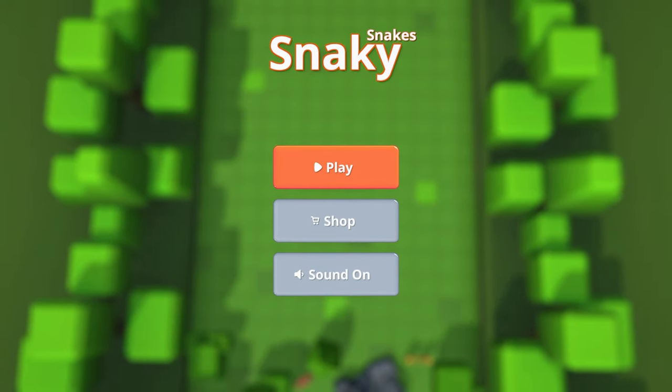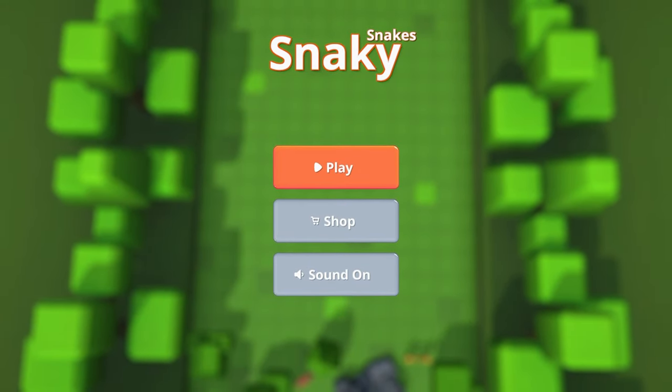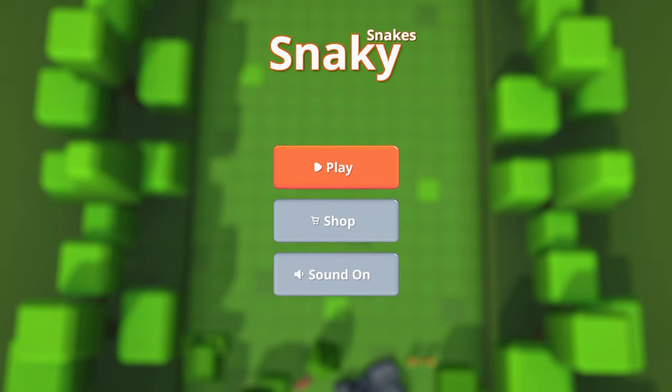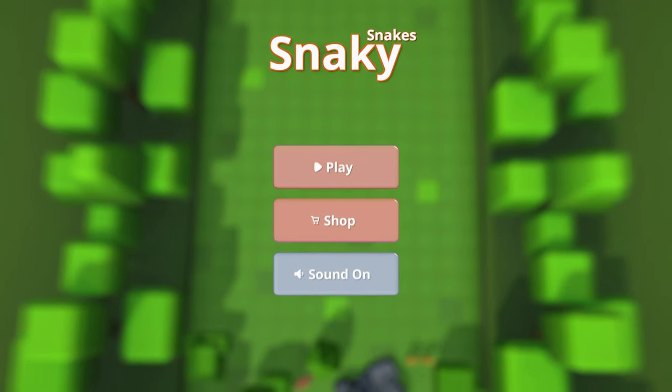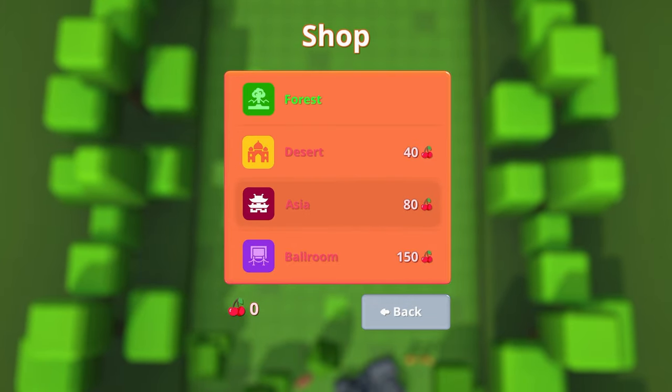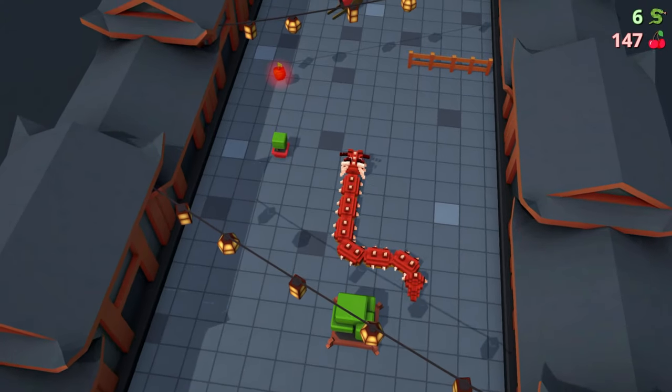How's it going, everybody? Pozum Mobile here, bringing another absolute banger of a platinum. Today, we've got another one from Zakeem called Snakey Snakes. Shout out to them for getting me a code for the game. And you're looking at $7 cross-buy on the PlayStation Store with all eight major region stacks.